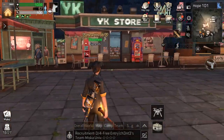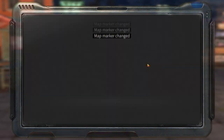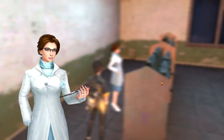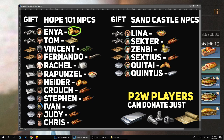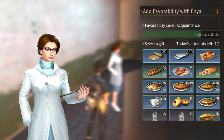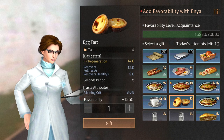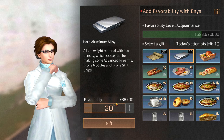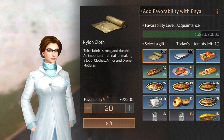The first NPC is found right over here — if you go to this building inside you will find Crouch and you will find Anya. If you talk to her you can send a gift. The best thing to gift her is egg tarts. If you gift food to NPCs you can only gift one and that counts as one attempt for one day. If you choose to give a resource in a full stack that also counts as one attempt. Nylon cloth will give 22k points of favorability.